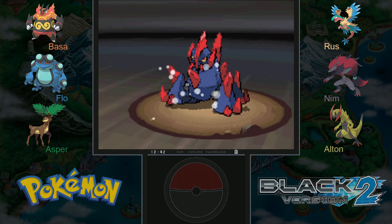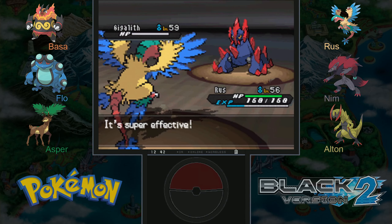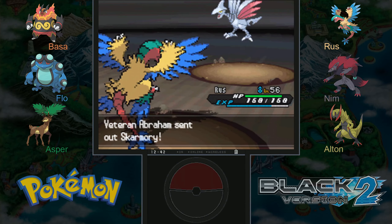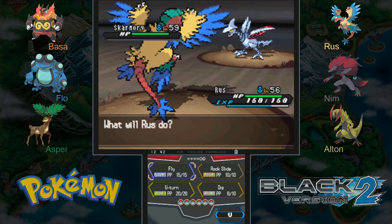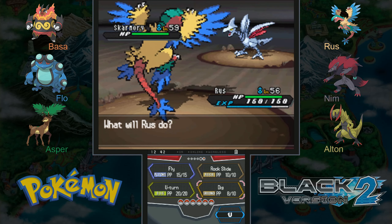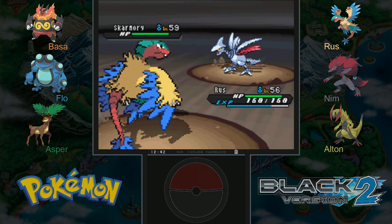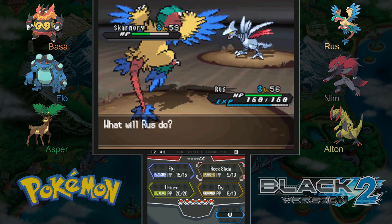I prefer to use the actual items over plates even though they have the exact same effect. Skarmory has a ton of resistances so I was really worried all our moves would not be effective, but because it's part Flying, Rock Slide is evenly effective. Skarmory does have a very high Defense stat — not quite half HP. We got the flinch, I'll take that.